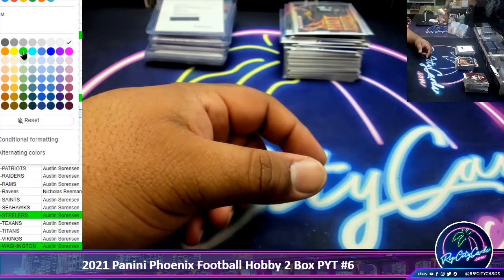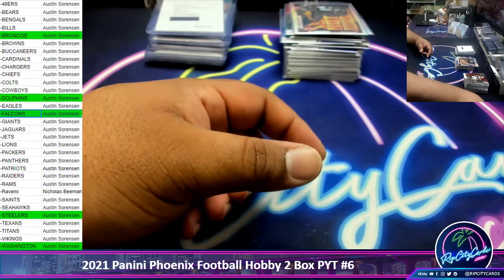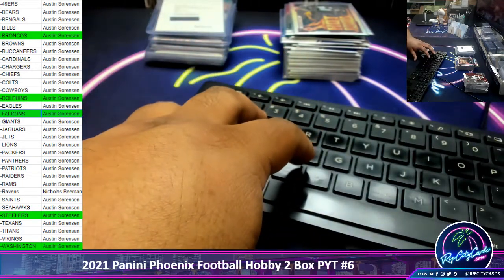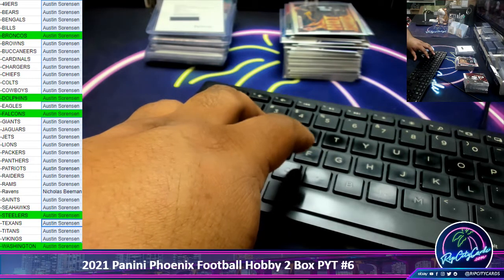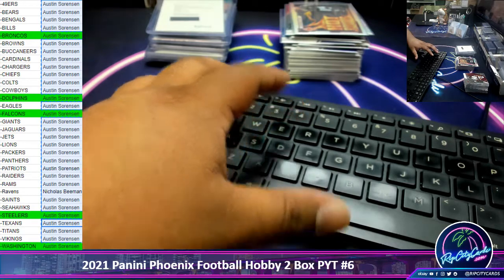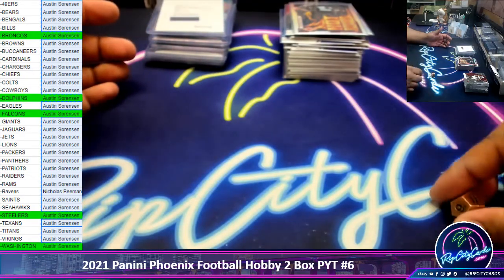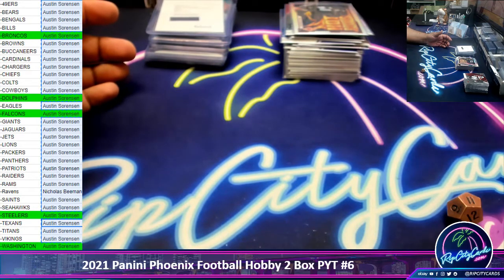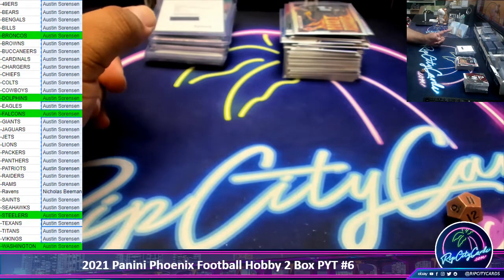Now someone's going to win some break credit. One hit list team is going to win break credit. I'm sorry, let me grab this list here. If your name's in green, that means you got a hit — everyone else, unfortunately, did not. But you have a chance to win 50 bucks in break credit. Let's roll the die. We're going to go 11 times. Top name wins the 50 bucks break credit. Good luck.